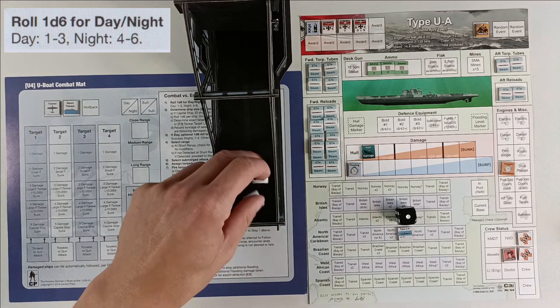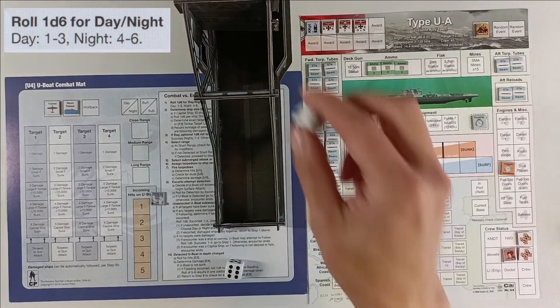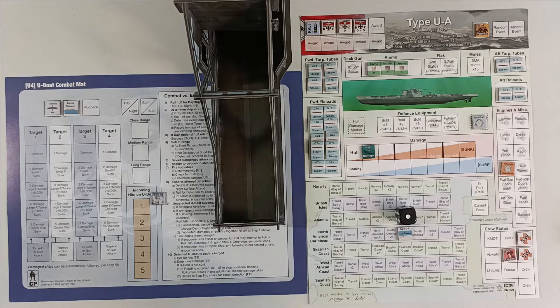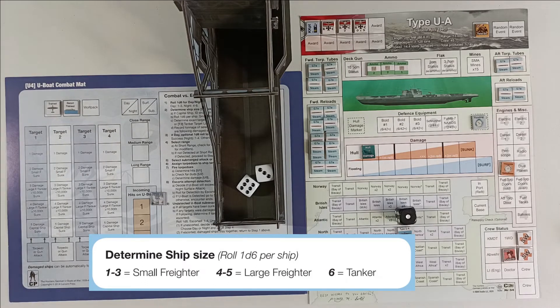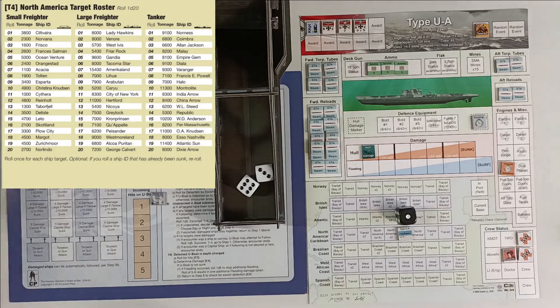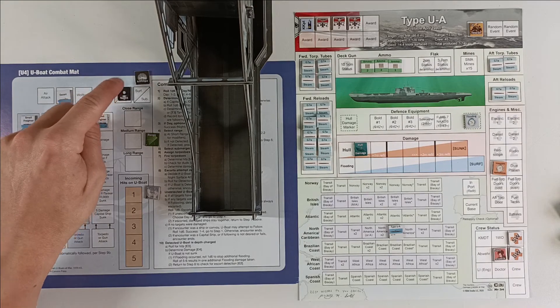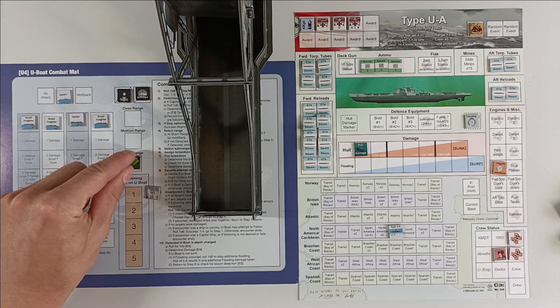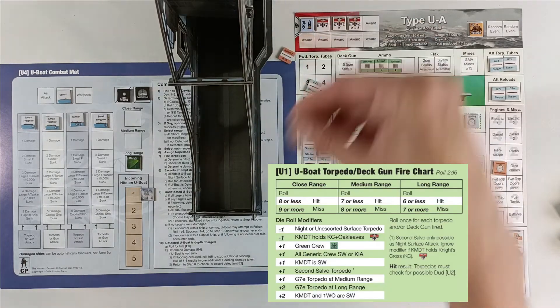I'll roll for time of day first because I won't engage with my current damage — hydrophones out and whatnot — if it's daytime. We roll and it's nighttime. We roll for ship sizes and have two small freighters and a tanker. The tanker is number 8 on the d20 North America roster — that's going to be Francis E. Powell with 7,100 tonnage. We have our convoy: three small freighters and a tanker. It's nighttime, we'll attack at submerged position and long range since there's an escort.